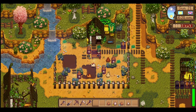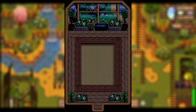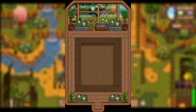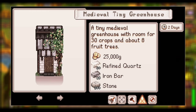Up next with the same vibe by the same creator, we have the Medieval Tiny Greenhouse. This is a standalone seasonal medieval greenhouse you can purchase from Robin. It can hold 30 crops and about eight fruit trees at max, and has the same accurate ambience lighting — darker when raining and at nighttime. I love the smaller vibe and the slight interior changes for every season. I also love that we can build a greenhouse at any point of the year, though it's still very beneficial to get your greenhouse from the community center.